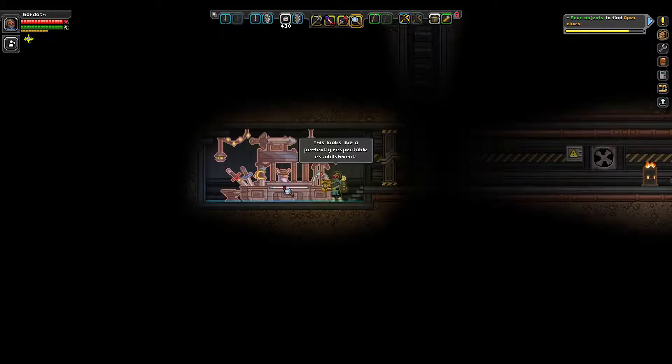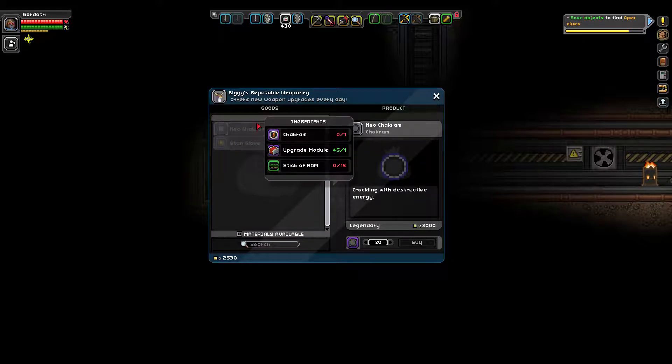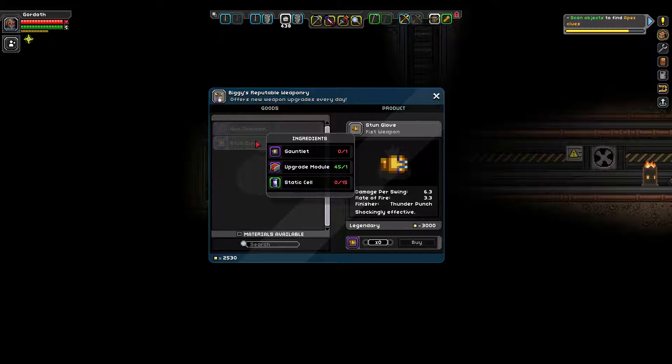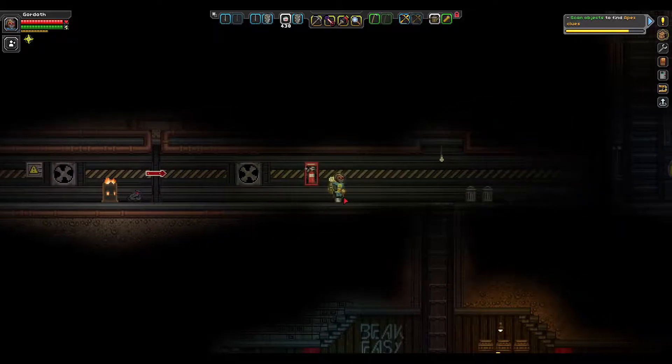Ooh, what is that? This looks like a perfectly respectable establishment. I can buy a neo-chakram made from a chakram and 15 sticks of ram, or I can get a stun glove made from a gauntlet and 15 static cells. I'll think about it. Thank you for the offer. I don't think I want to do that, though.